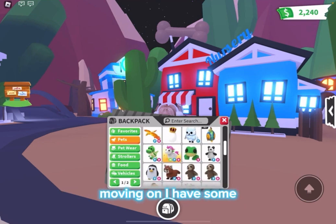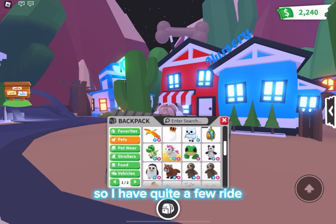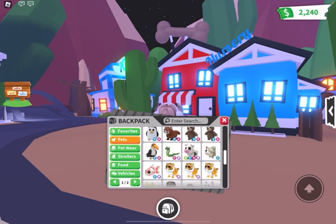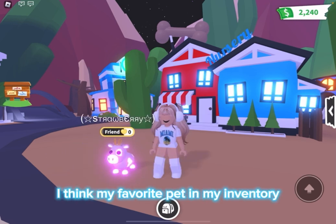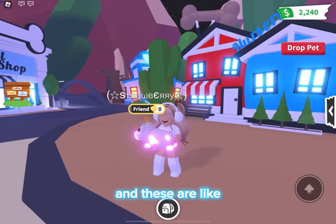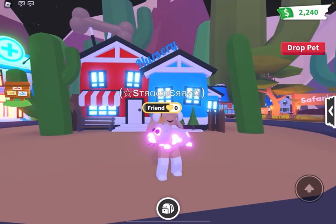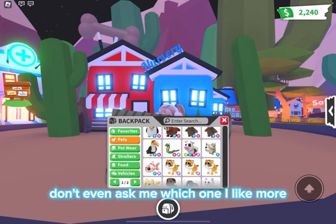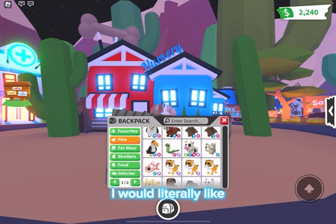Moving on, we're going into the Ultra Rares now. I have quite a few Ride Flies in this section — a panda, sloths, red pandas, all of the good stuff. And as we go down a little bit more, this is literally I think my favorite pet in my inventory. It's a neon Ride Fly cow, and these are extinct from the game. I was so excited when I got this — it literally took me forever. Don't even ask me which one I like more, the cow or the unicorn.